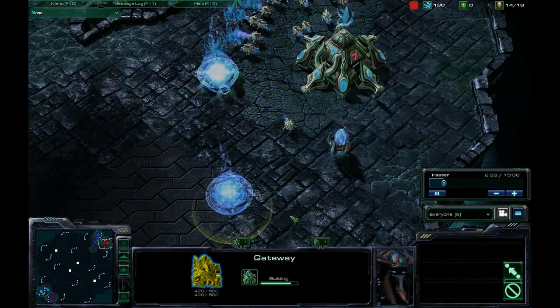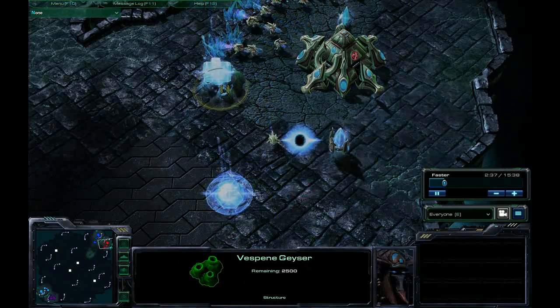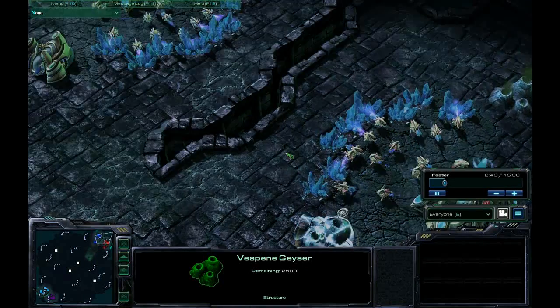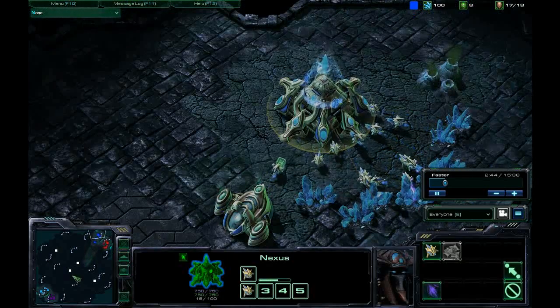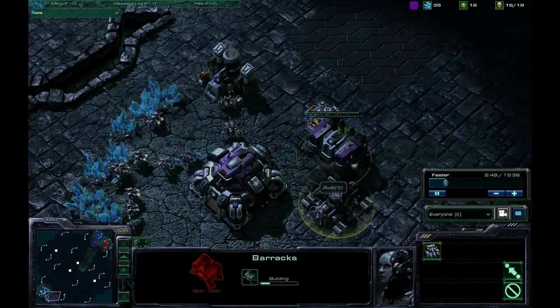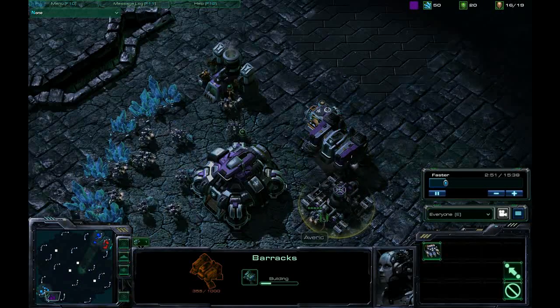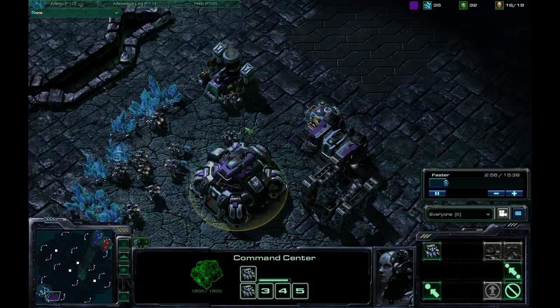Checking the Protoss player bases right now — they're throwing down another pylon, got a gateway coming in, some vespene, and a very similar tech pattern for the other Protoss player, so they're basically mirroring each other right now. I am getting my second barracks now; I started that a little bit ago, I believe on SCV number 14.